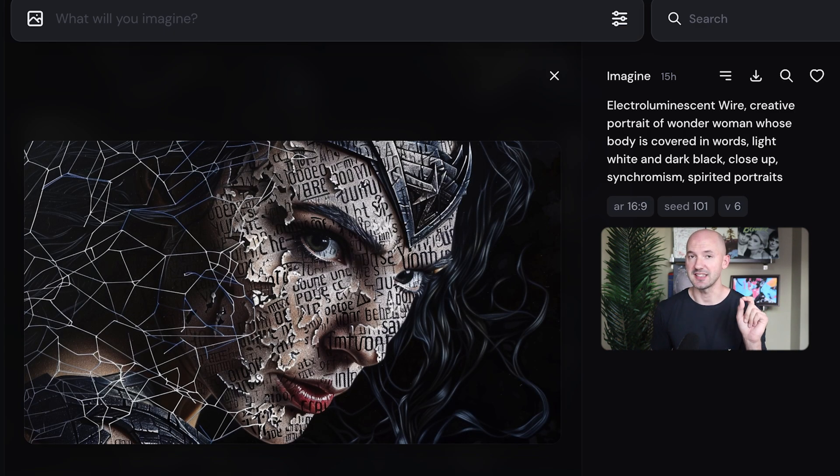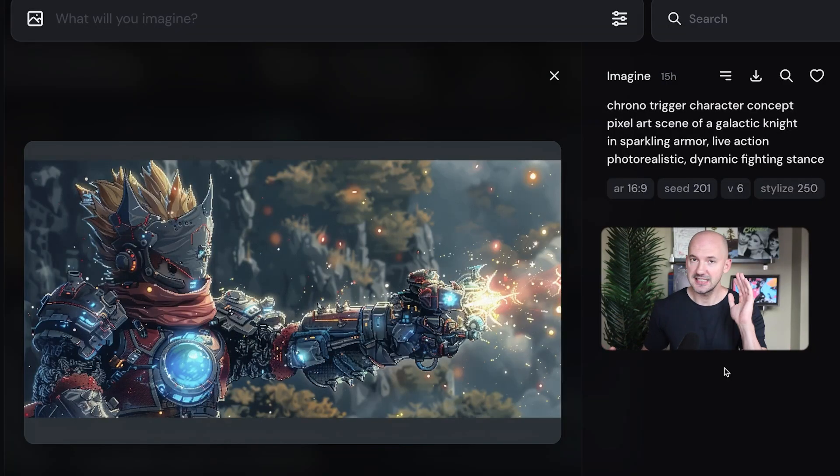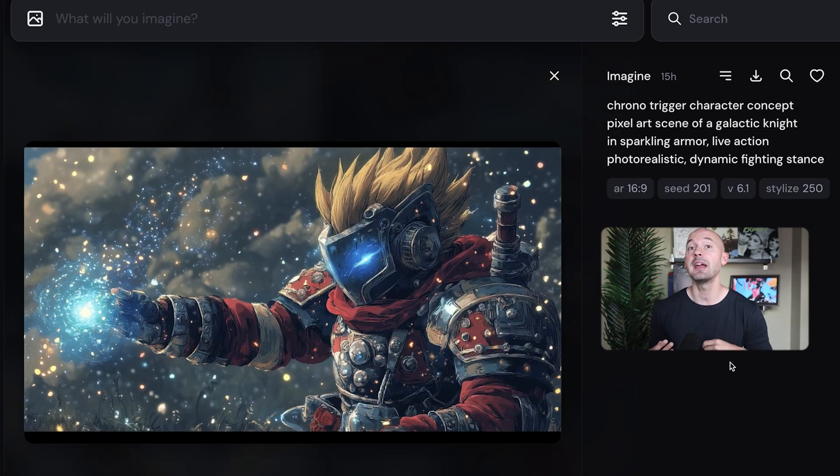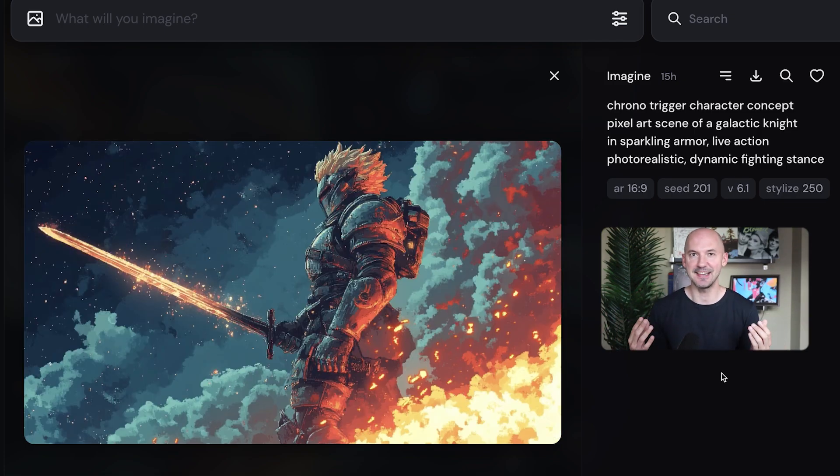One more example. Version 6 to 6.1. I think there are clearly noticeable improvements — it is a better version of V6. Take a look at this example: the Chrono Trigger concept art in version 6 compared to 6.1. It's like night and day coherence. This is way better. From this to that — isn't that amazing?